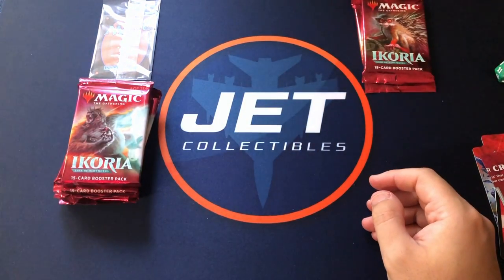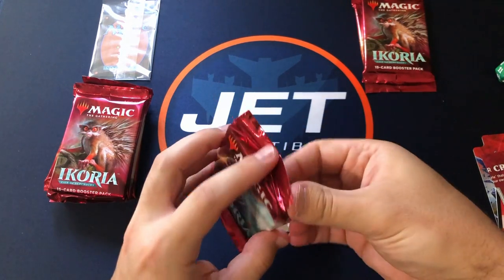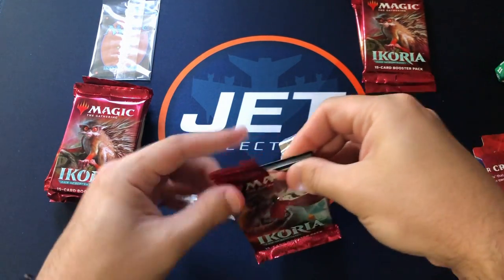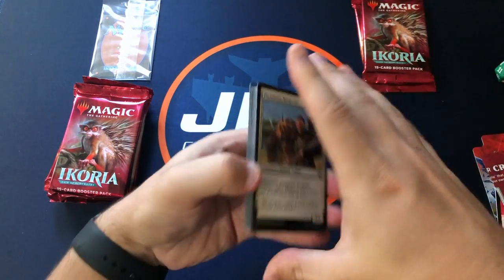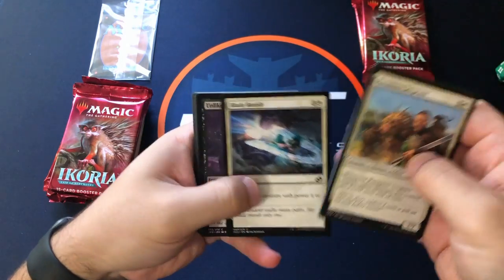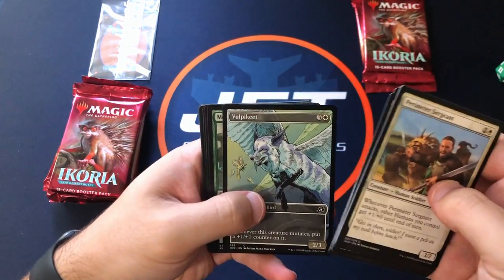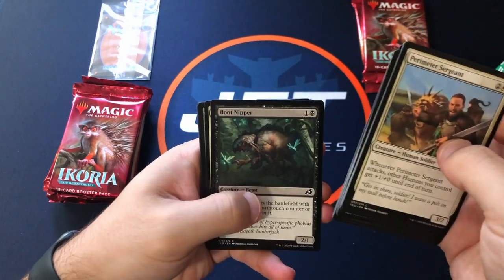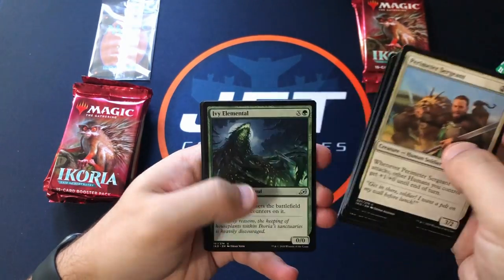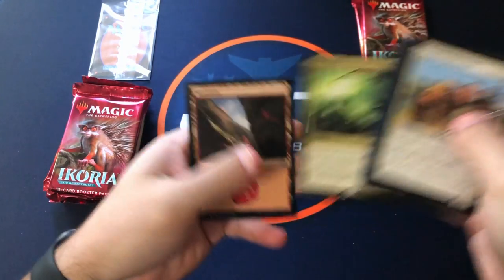As always with the pre-release kits, hoping to get maybe at least a nice mythic or two. Fiend Artisan is still the highest non-showcase mythic, so it'd be nice to pull one of those. We've got a showcase of Vulpa, keep an eye on Boot Nipper — watch out for those — and the rare is Ruinous Ultimatum.